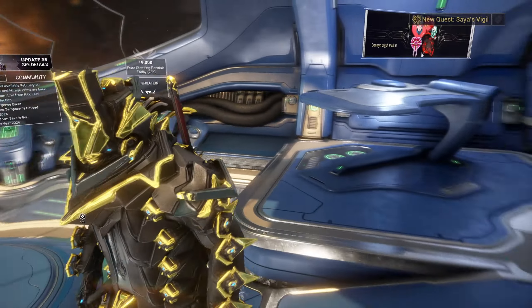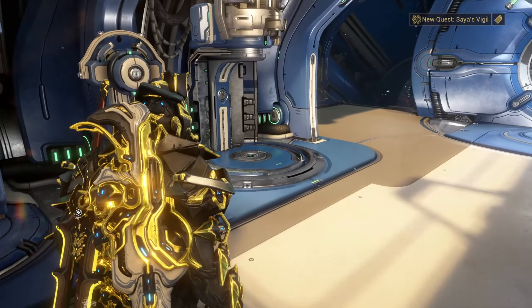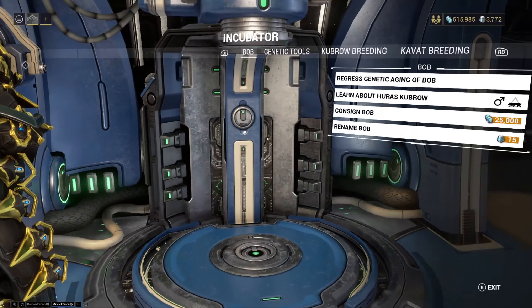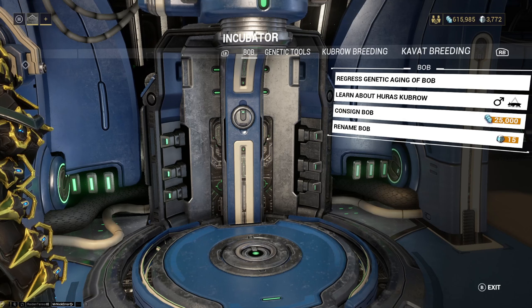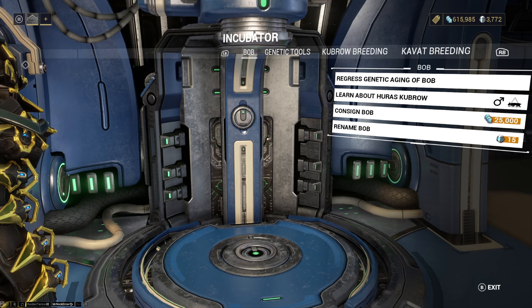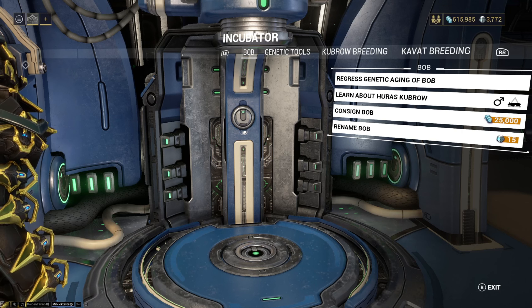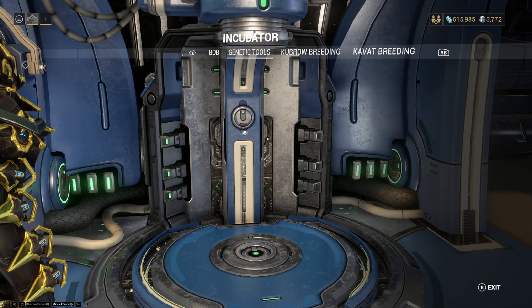Hello guys, welcome back to another video. Today I'm going to show you how to get the Incubator Power Core for the Kubra. The Kubra is a dog in Warframe. In the last video I showed you how to get the egg, and if you haven't already I recommend going back to that video — I'll leave a link in the description — watch that video, find out how to get an egg, and then come back to this video.